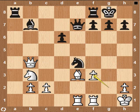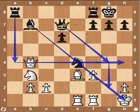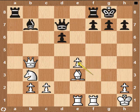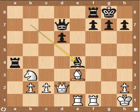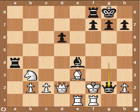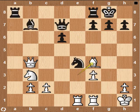Carson captured on F3 with his pawn. Queen to D7 anyway — this move is really strong. Carson is in deep trouble. If capturing the piece: check, check, mate. Therefore, Bishop to F4.